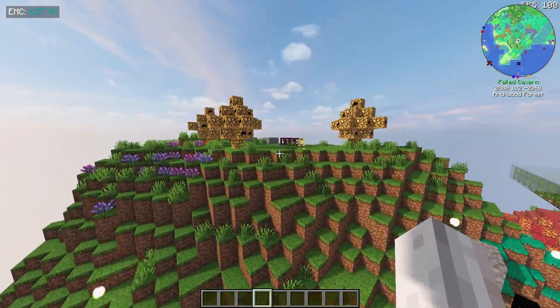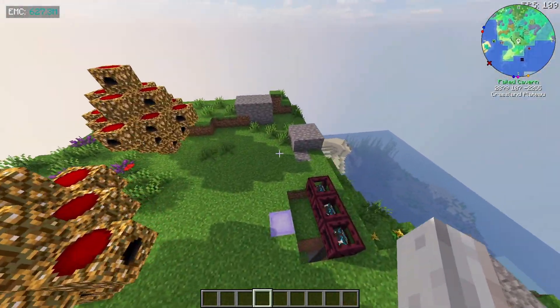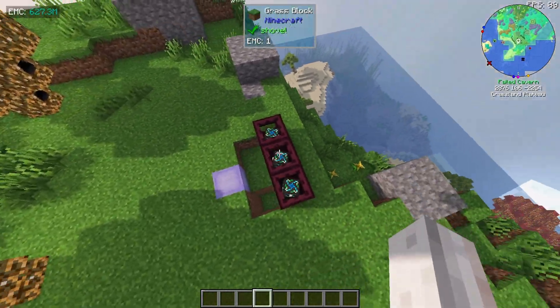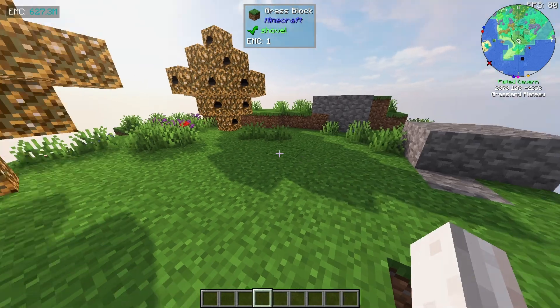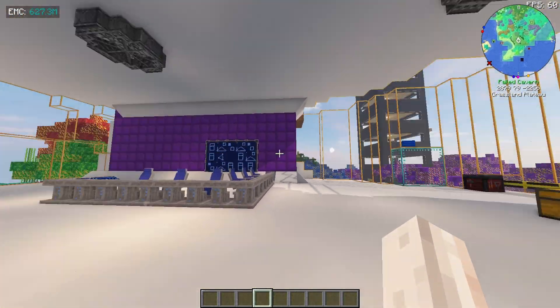Up here we have a few more power flowers sprinkled around - they don't look bad. We have an elevator up here which I'll go down. This is now the big room we saw in the mountain.